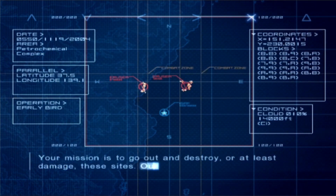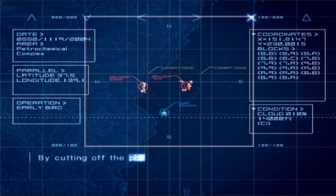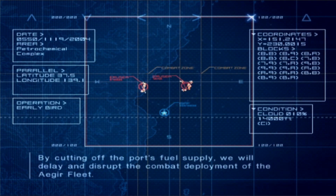Your mission is to go out and destroy, or at least damage, these sites. Our objective is to reduce production output of this complex to 20% or less. By cutting off the port's fuel supply, we will delay and disrupt the combat deployment of the Aegir Fleet.